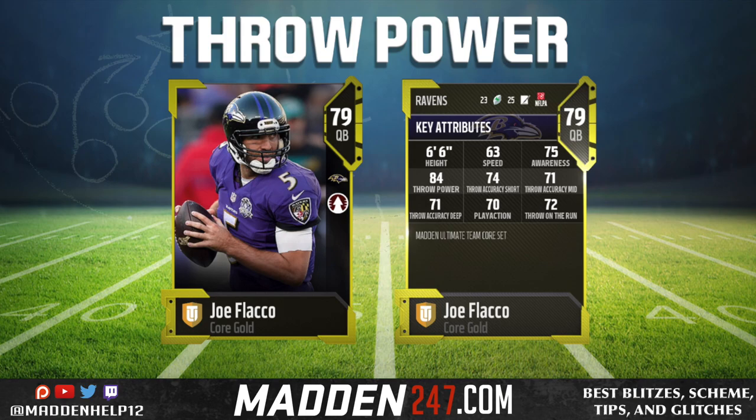Joe Flacco, starting off, he has the best throw power of a budget quarterback so far with 84. You see his short, medium, and deep are 74, 71, and 71. So he can complete a majority of his passes. They're not great — I would like to see everything in the 80s — but with a throw power of 84 he makes for a really great budget quarterback.